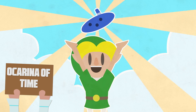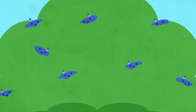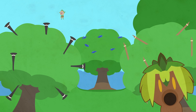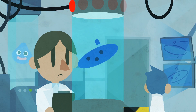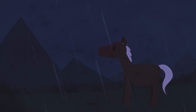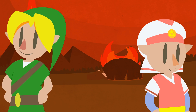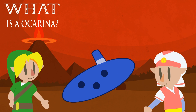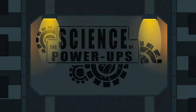The ocarina, like most wind instruments, are grown in the wild on ocarina trees, close to the native clarinet bush, and the common flute root. However, unlike most wind instruments, the ocarina is imbued with special powers, such as weather control, force summoning, and most interestingly, the ability to travel through time. So, what is an ocarina? How does it work? And what is that smell? Let's find out in the Science of Power-Ups.